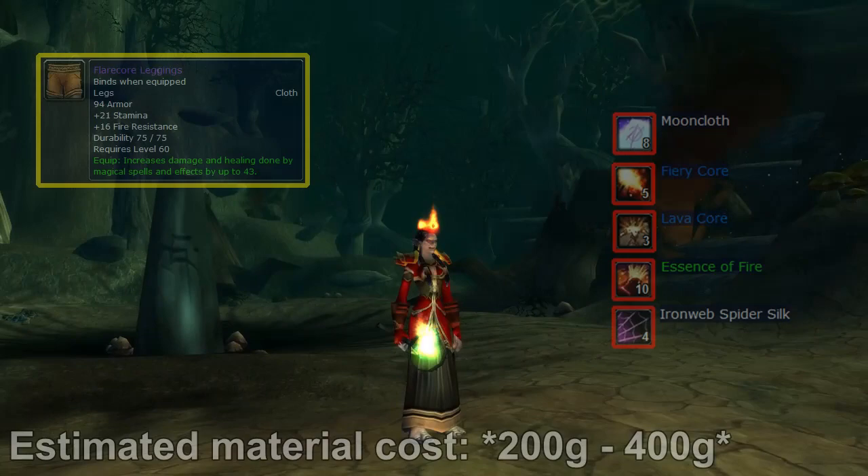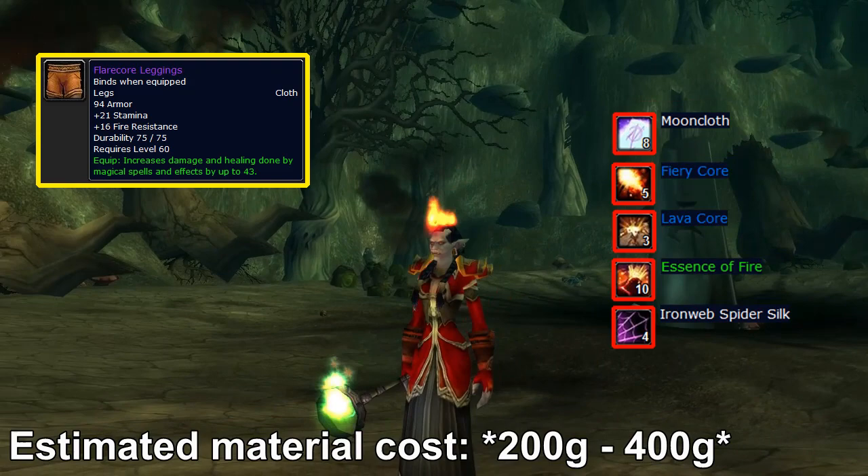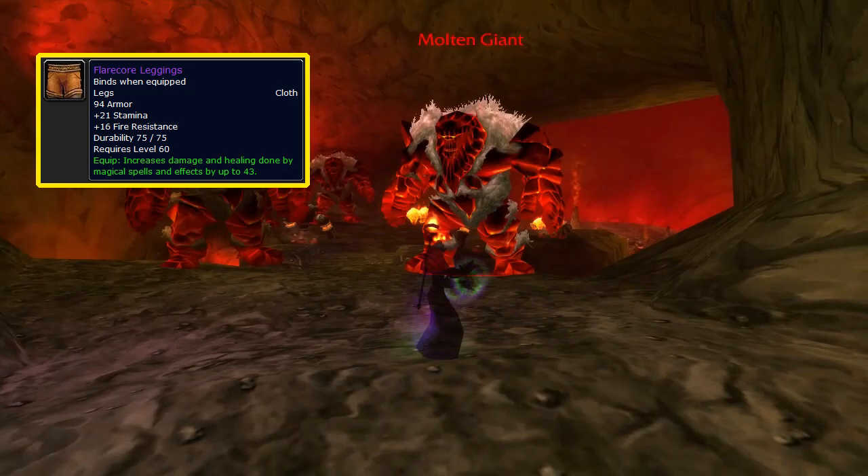Now for the level 60 epic Flarecore Leggings. You get the pattern to craft them from the Thorium Brotherhood Quartermaster, Lokhtos Darkbargainer, in Blackrock Depths. You need revered status with the Brotherhood to buy it, and it's the same vendor that sells the plans to create gear such as Nightfall. I think the Flarecore Leggings are really quite underrated — they provide 43 increased spell damage, which is a lot, and the stamina and fire resistance is super nice for increased survivability in the Molten Core and Onyxia's Lair.